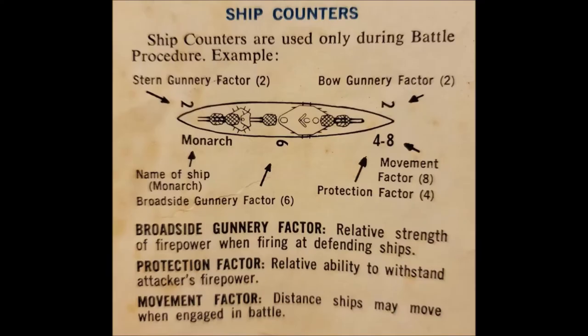The die-cut ship counters are only used during the battle procedure. On the bottom left is the ship's name, and it also lists the movement factor and protection factor on the bottom right. You also have a listing for the stern, bow, and broadside gunnery factors. The broadside gunnery factor is the relative strength of firepower when firing at defending ships on an angle. The protection factor is the relative ability to withstand attackers' firepower, essentially the ship's armor. The movement factor is the distance ships may move when engaged in battle.